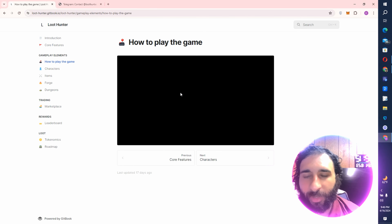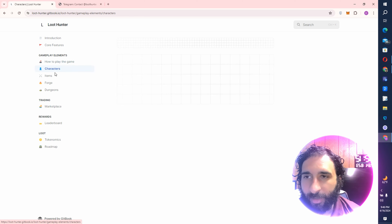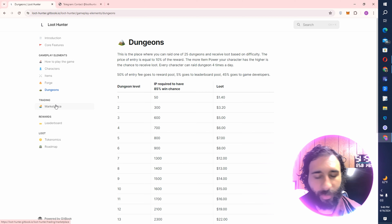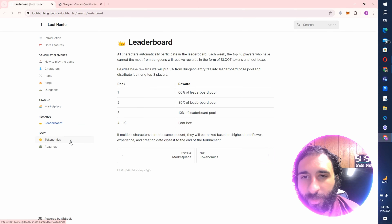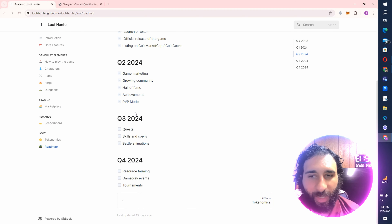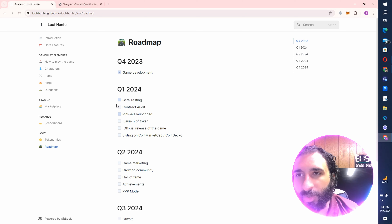We saw how to play the game, and they also have a how-to-play guide on the site. It's quite simple: get a MetaMask, top it off with some MATIC, get on the Polygon network, and you're good to go. Then just create a character, get some loot boxes, equip your gear, and start having fun in the dungeons. You can also see the marketplace, how the leaderboard works, the tokenomics, and the roadmap for all the awesome stuff they have in the future: PvP, Hall of Fame, battle animations, and tournaments.